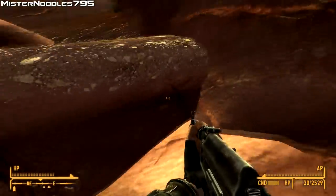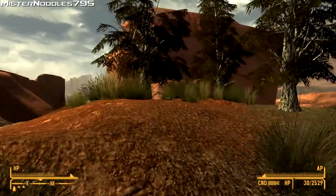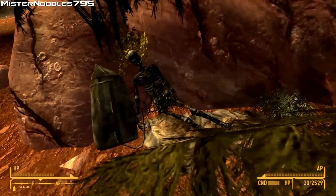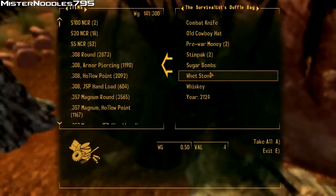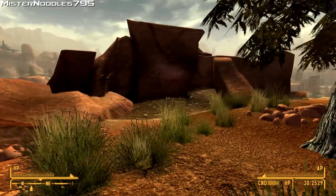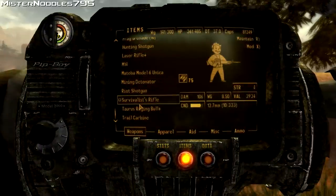You're gonna jump up here and head up this way. Right here is the Survivalist, and right next to him is his bag. Let's open it — take that. There's the Survivalist Rifle.